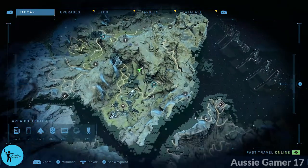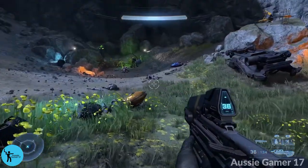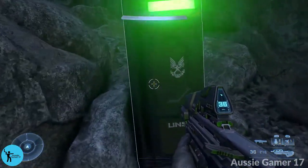Now we're just slightly north of FOB Delta and we're going to pick up our next armor locker. Just north of FOB Delta — once you've got FOB Delta this will show up on the map. Go ahead and grab the locker.